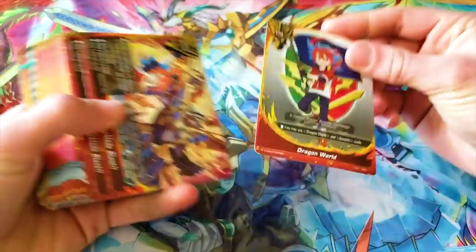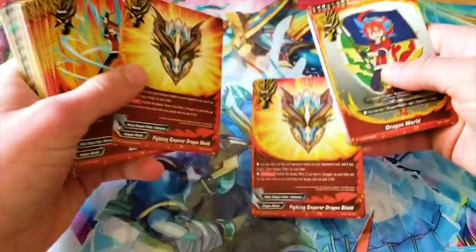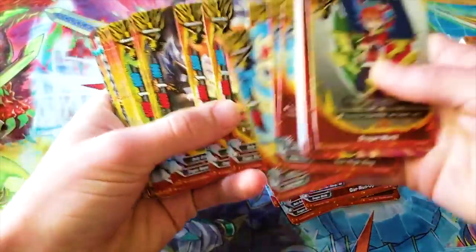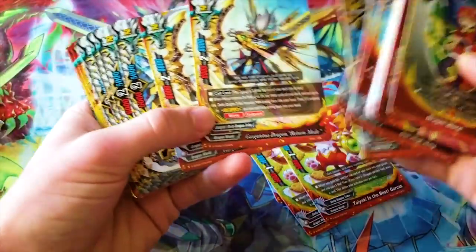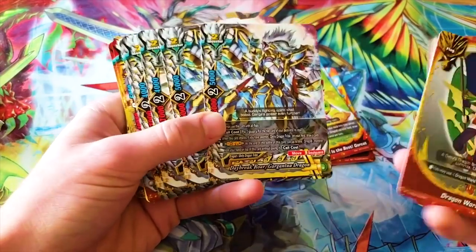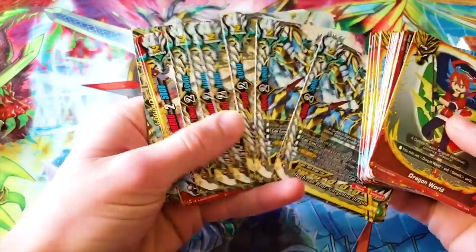That's the Dragon World deck. If you don't want to buy this entire set and want singles, I would try getting Dragon Shield, Emperor Dragon Shield, Gar Sagan, Gar Runup, and definitely Taiaki is the best Garcat. Try Return Mode — I'll definitely try it out, maybe in one of those cheaper decks. And definitely get the Gargantua Dragons — this one was like $6 at first, so getting a playset was annoying, but now they're significantly cheaper.